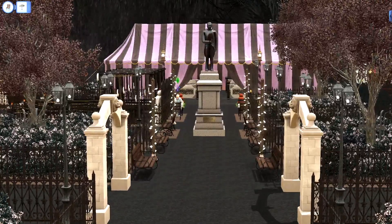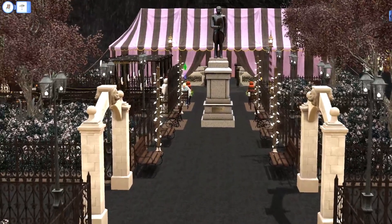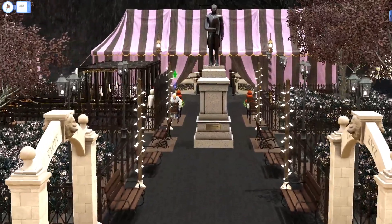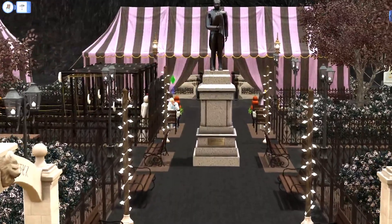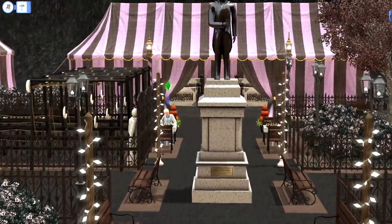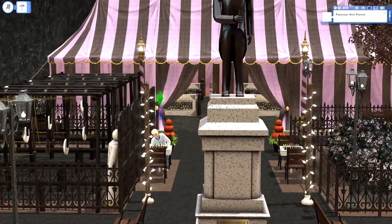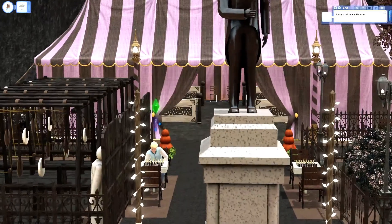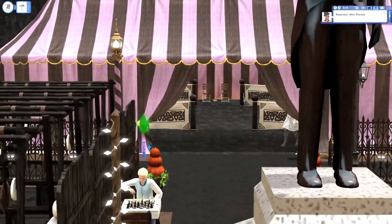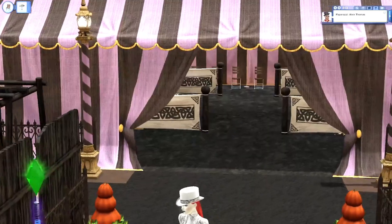I just wanted to show off this walkway and the entryway to the actual carnival itself. I feel like this lot just goes so well with this world because you have the really eclectic, eccentric type of Sims who dress very interestingly in this world because they're all pre-made with preset outfits. They just really fit in with this lot, if that makes any sense.